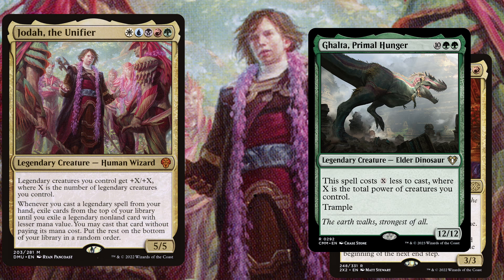Galta, Primal Hunger is a 12 mana 12/12 with trample, and this spell costs X less to cast where X is the total power of creatures you control. In this deck it is quite easy to get the full discount on Galta, and it will also help you to cascade into the highest legendary spells that you still have in your deck.